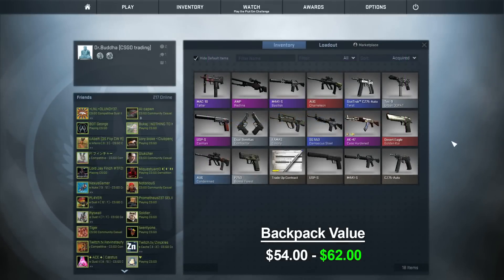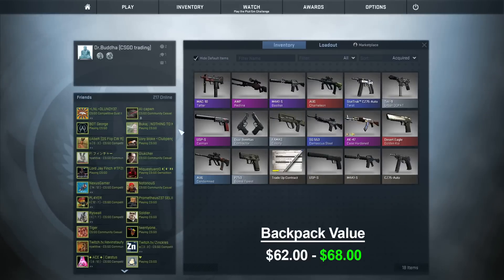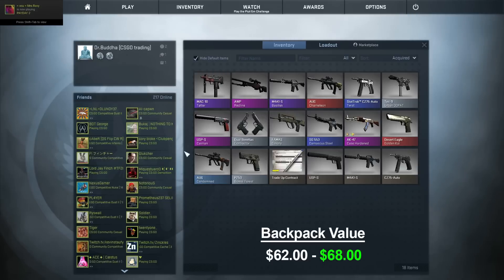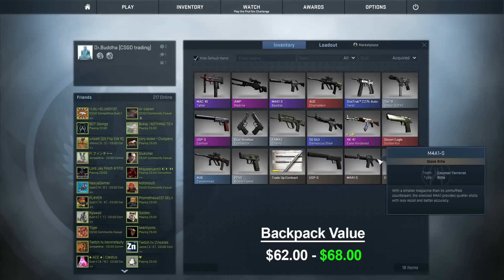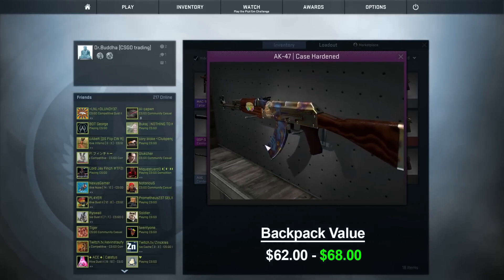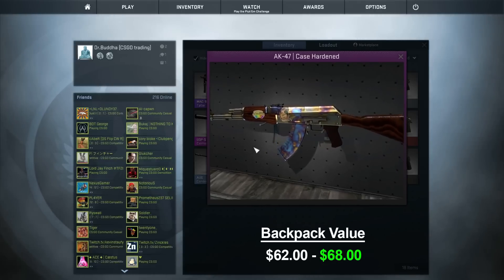I just made a bet on CSGO Lounge and won about six dollars worth of skins. Most of it is just a bunch of complete crap but it did pay me out in a USPS Cayman as well, which is worth about four and a half bucks — so yeah, made about six bucks profit. I did notice something though: I bet with the AK Case Hardened and it gave me a different Case Hardened back which has a lot more blue on the magazine, so we'll see if that changes how easy it is to sell.